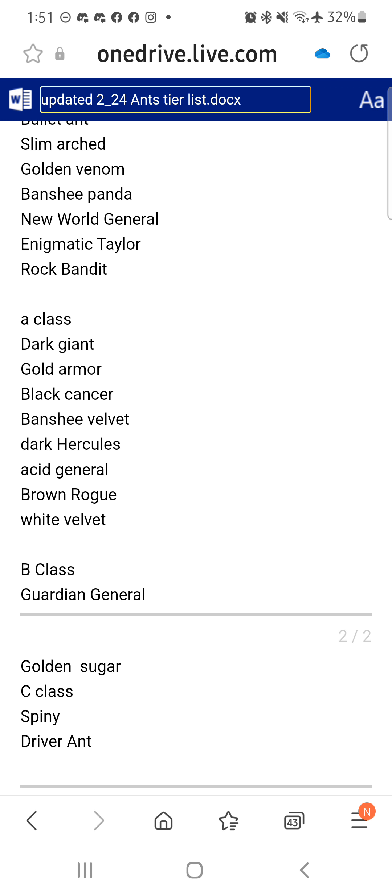A class: Black Cancer, Banshee Velvet, Stole - it's a situational ant. Darker Cule is speculation, so I can't put him any higher than A class. I can't put him in S or double S class because we don't know how he does. I would assume he's probably going to go into S class, but we don't know. As a general, still good - he's not double S class anymore for Groundhog, but it is what it is.